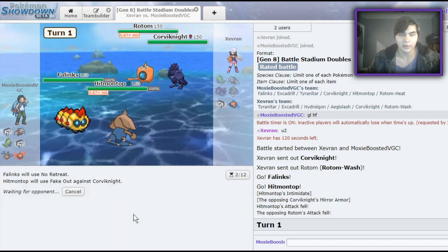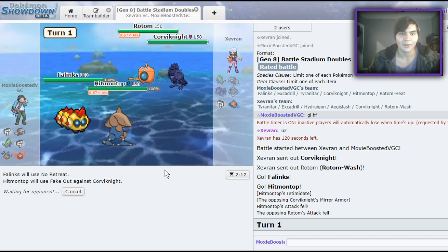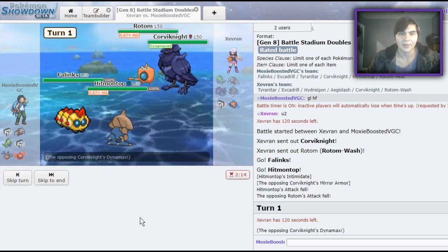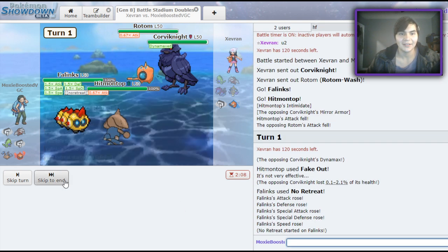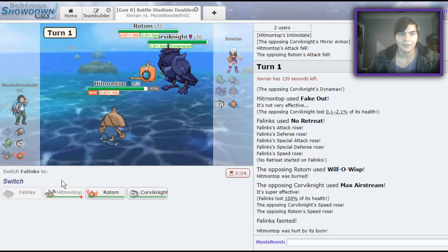Go ahead and try to Will-O-Wisp me — see what happens. I'm going for the No Retreat button. I want him to Will-O-Wisp me right now. All right, there's the Dynamax — I'm going to get Max Airstreamed to death. Good game, going for the meme.